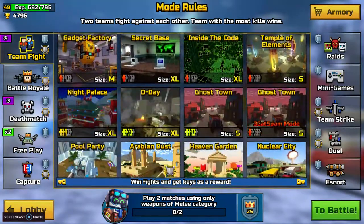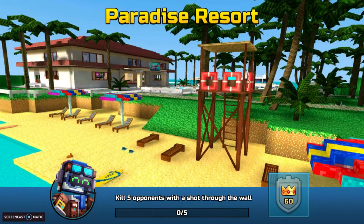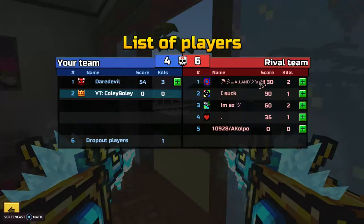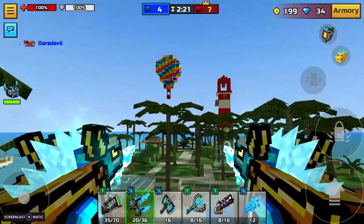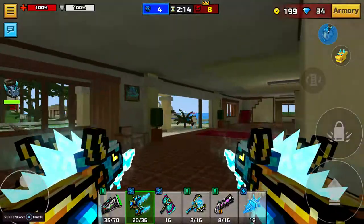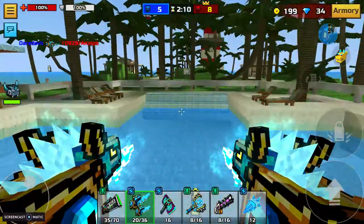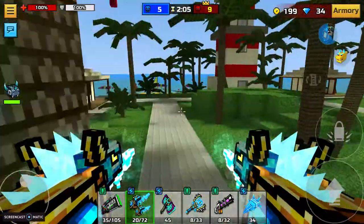We're going to do a bigger match for this team fight. We'll go with Paradex as well — I really like that map. We got 46. I'm just going to go down there and see if I can get some— I hate when I get killed right when I equip the invisibility. I'm just going to see if I can get some good gameplay with it for you guys, to show you a little bit of how this weapon works.